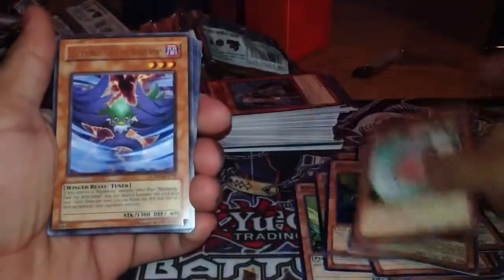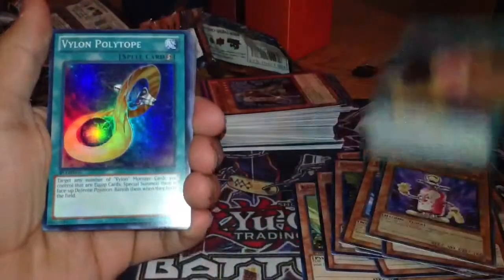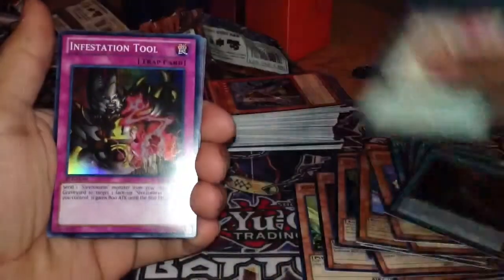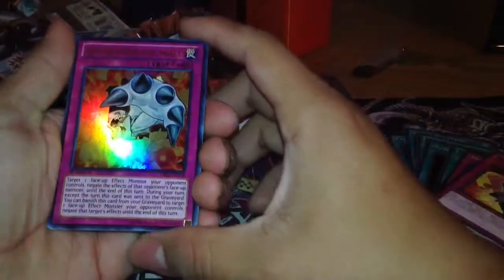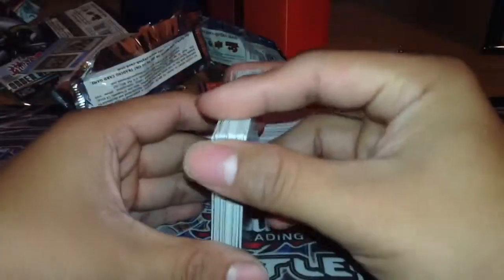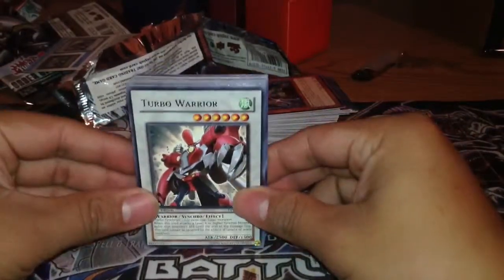Got Turbo Synchron, Absorb and Draw, Blackwing Yellow Star the Polar Sun, Neither Synchron. Probably the best cards overall were Give and Take, Slacker Magician, Number 83 Galaxy Queen, and Turbo Warrior. That's everything pulled out of these 15 booster packs.